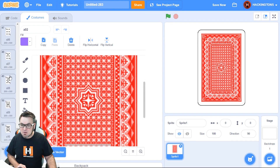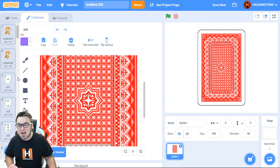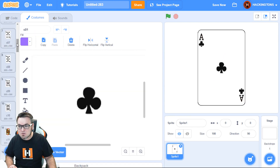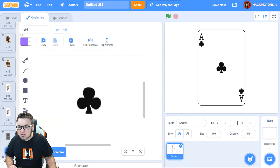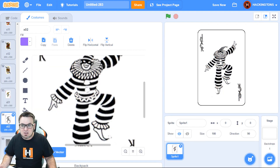Check to make sure we have all 52 cards. The Scratch cat was the first two costumes so I'll need to delete him, then scroll down to make sure we have 52 cards. The 52nd card is the king of spades.